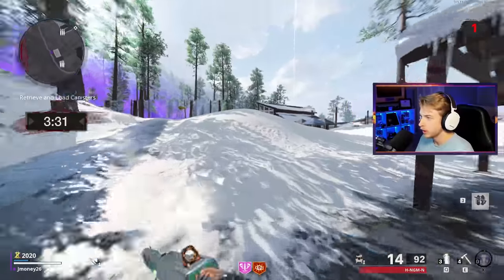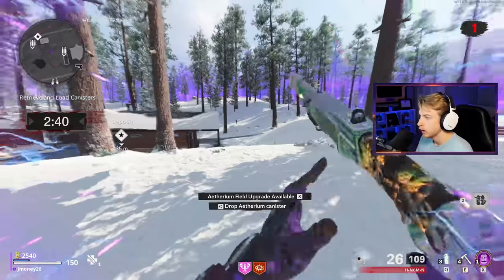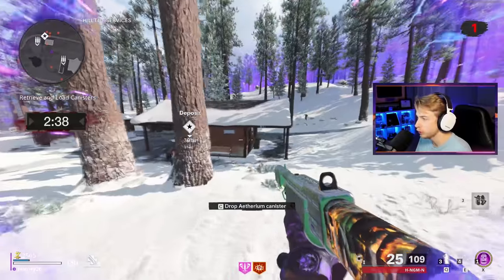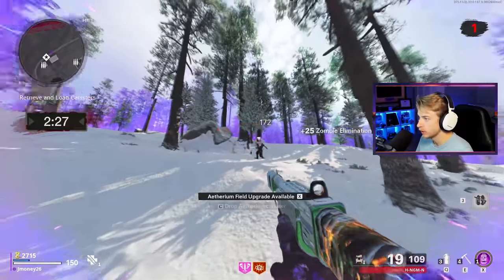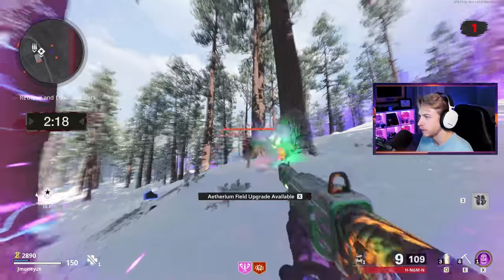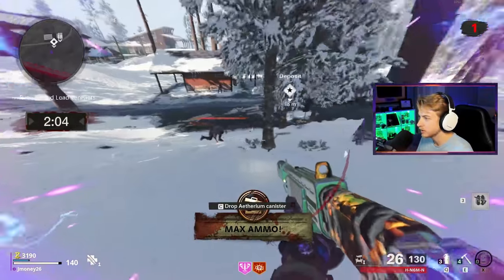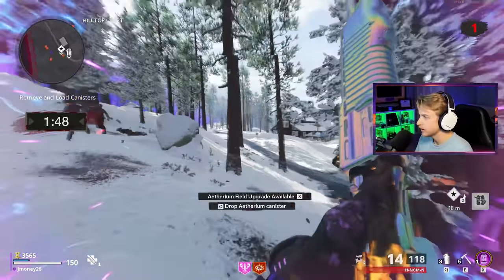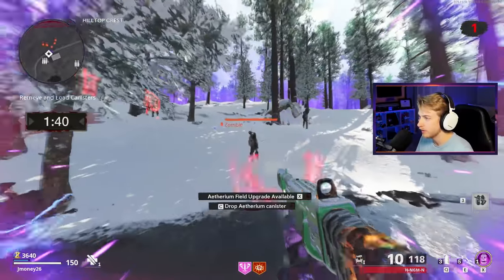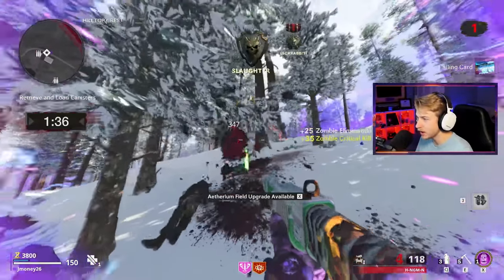I'm hitting my field upgrade and depositing it. One more to go - it's right by our perk machine. We're almost there with two minutes and forty seconds left, so I'm gonna try to rack up more Jackrabbit medals. There's another one - honestly, this is such a good way to farm it. Oh no, the hellhound got me as it was exploding. We're kind of point farming at the same time. We did it - there's our calling card!